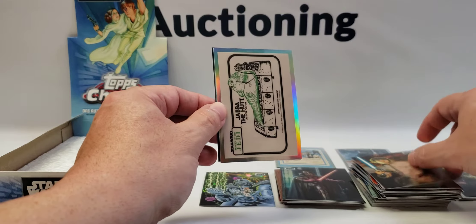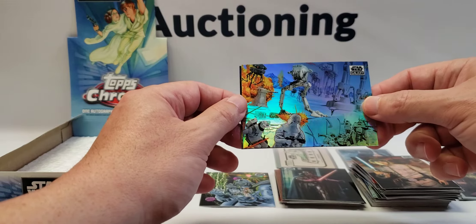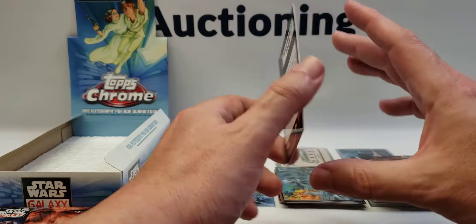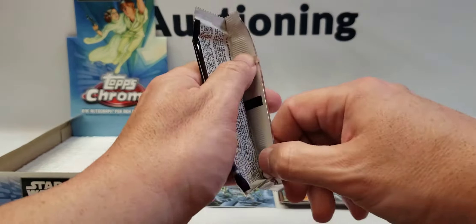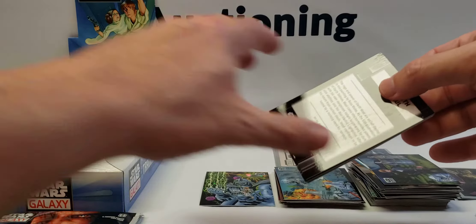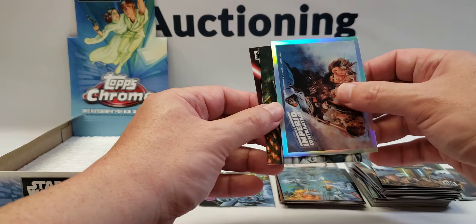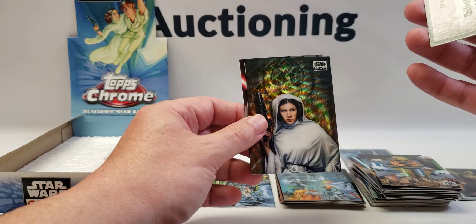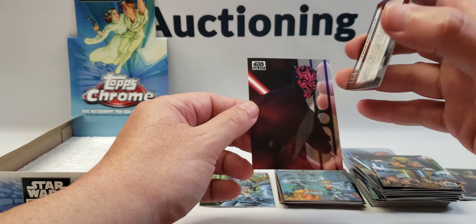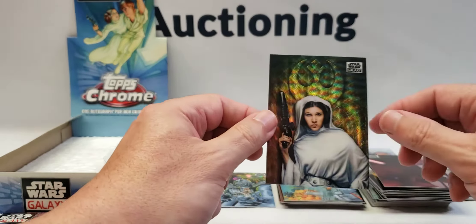There's another vintage Jabba the Hutt toy, another refractor — Battle of Hoth — and the Reflections on Endor. Looks like there's a special refractor back there — Yoda — another poster. Yes, we got a nice — oh wow — this is the Argentina poster, I'm assuming for Empire Strikes Back. And a beautiful Princess Leia, followed by Darth Maul — what a pack! This Leia is number 87 of 99 — that is a hot card.